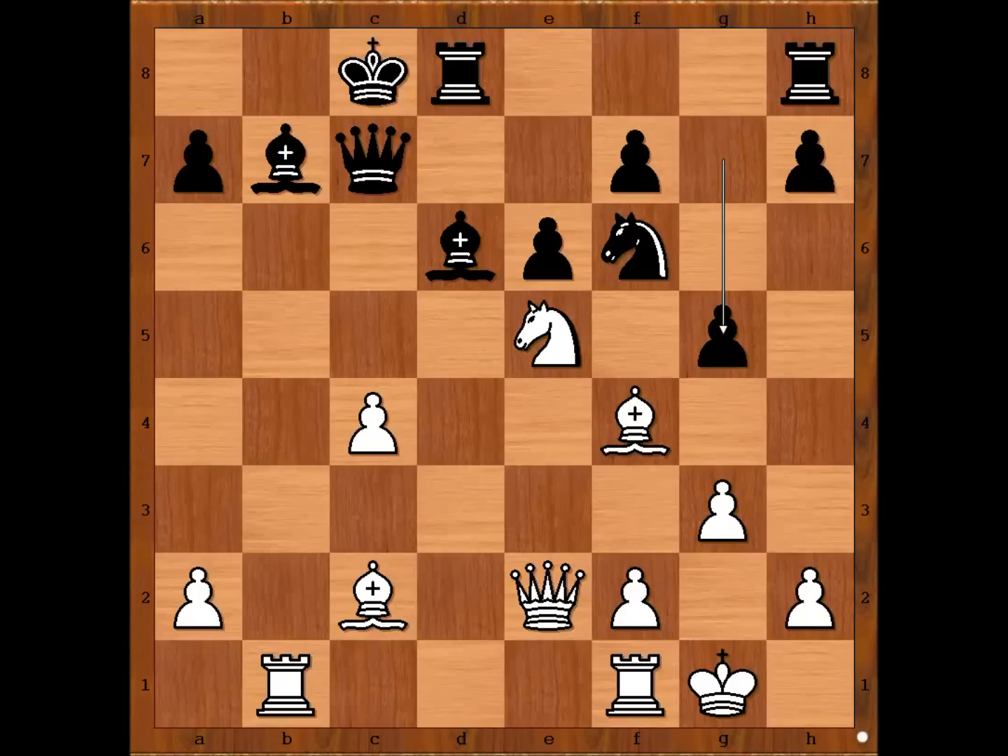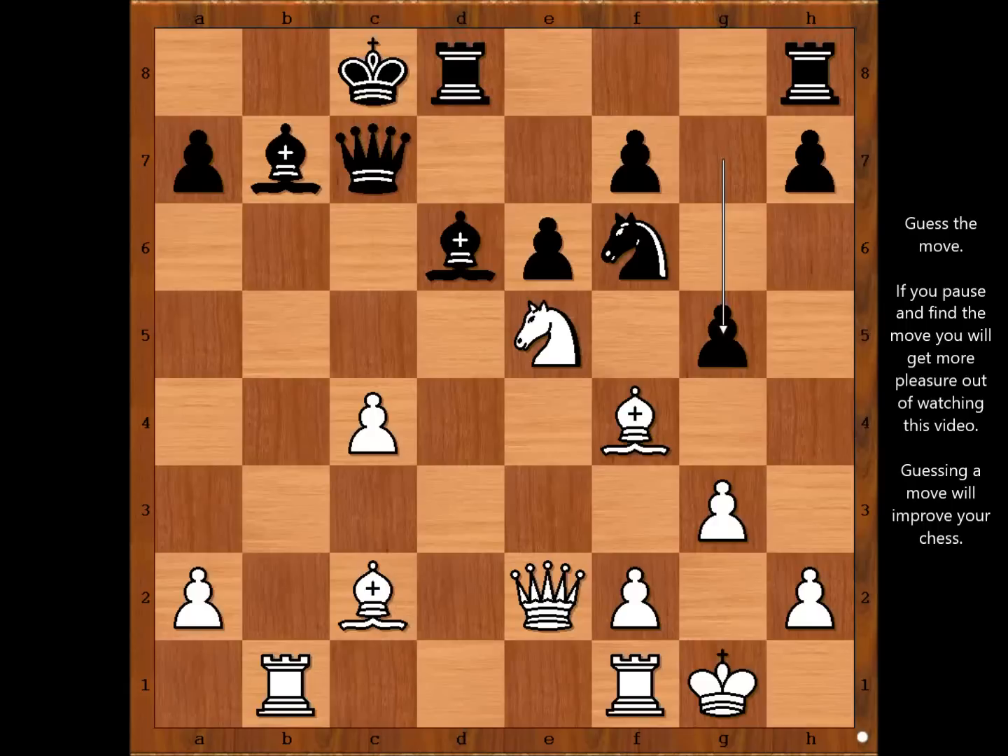Did Alekhin miss this move? If the bishop moves, if bishop takes on g5, bishop takes on e5. We have reached the most critical position of the game. White to move — what would you do? Please pause the video and find the best move for white.